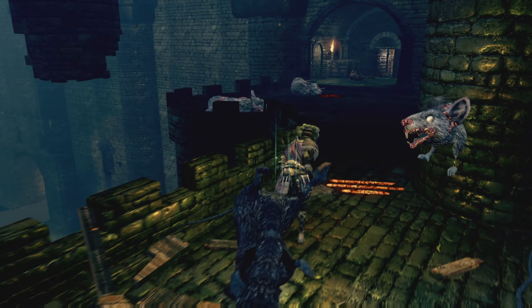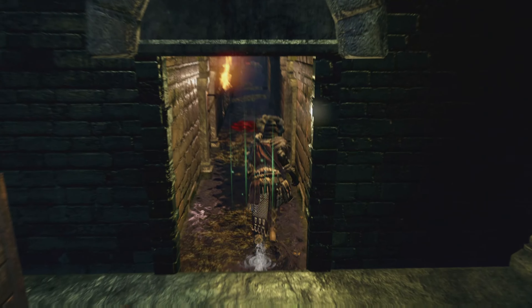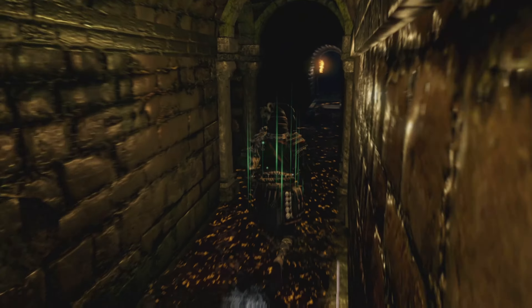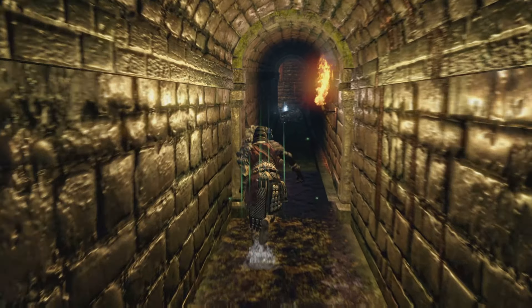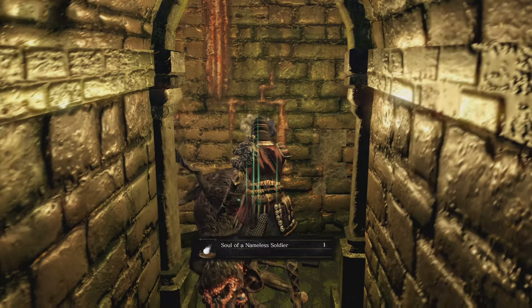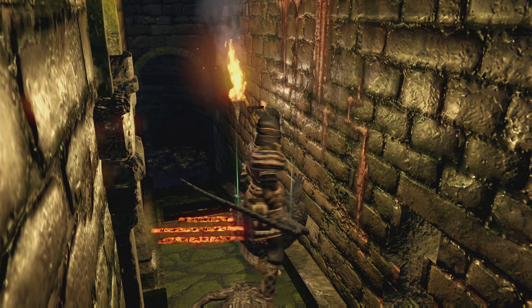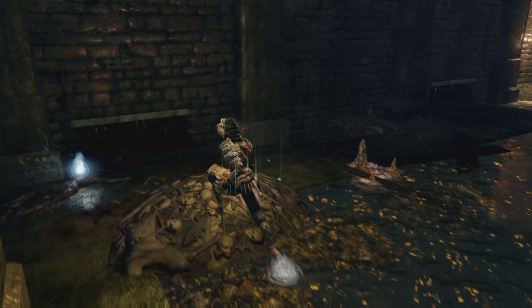Now we're going to head back into the tunnel system, which is a little bit more confusing because there are a couple pathways. You've got to take a right at first, and then we're going to take an immediate left, and there's going to be a pathway in the middle with a rat guarding this item - a Soul of the Nameless Soldier. Then we're going to immediately want to take a right, and this will bring us up to where the Large Rat is. He will be guarding a Soul of the Nameless Soldier as well.